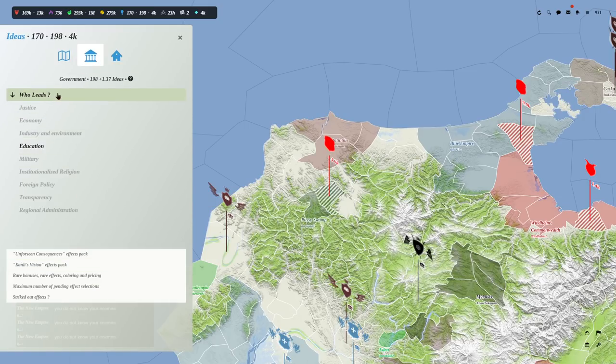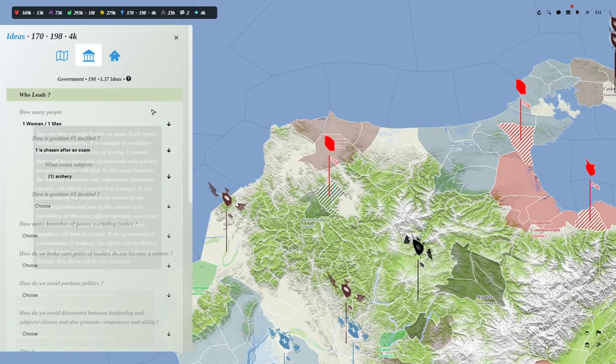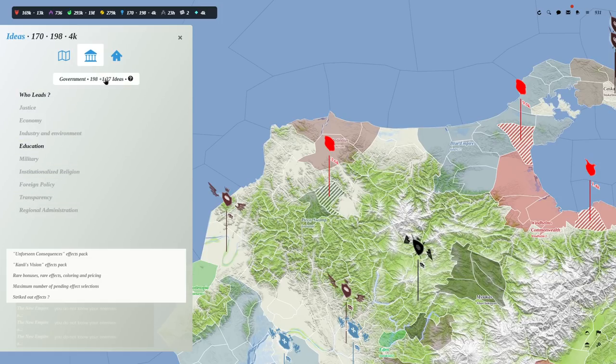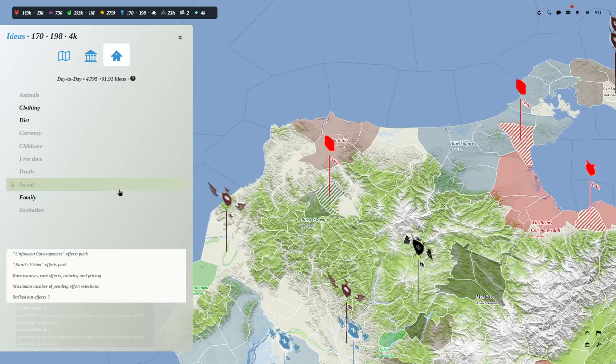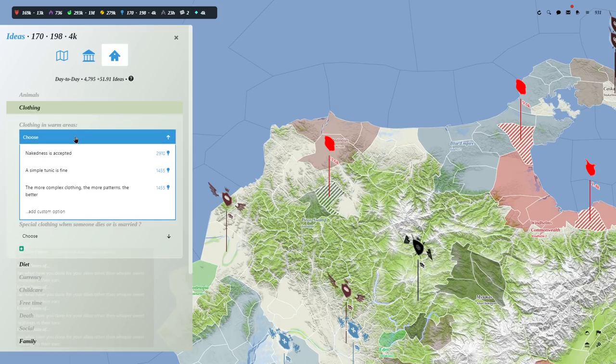Let's look at — I think I set this up already. Every single one of these options. Let's pick one I haven't done yet: what kind of clothing do we wear? Right now they wear whatever — no edict on the clothing. However, we can change that. In warm areas, what do you wear? It's okay to be naked. Or a simple tunic is fine. The more complex, the better. Or we can create a custom one and say what effects it has.